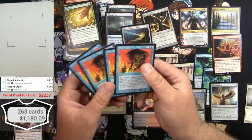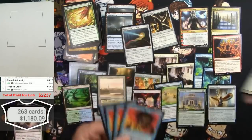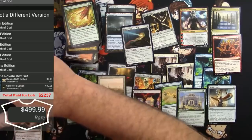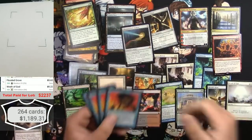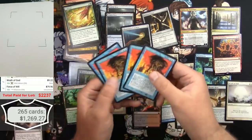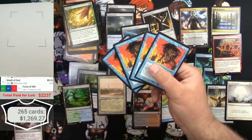These got little corner problems. Let me scan my Wrath of God - it's a 10th edition, 9 bucks. Force of Will from Alliances, times one, is 79 bucks still. There's four of them.